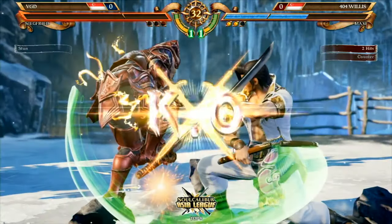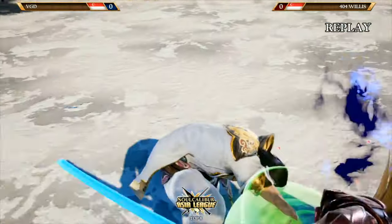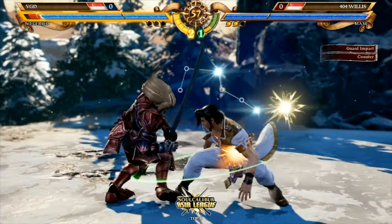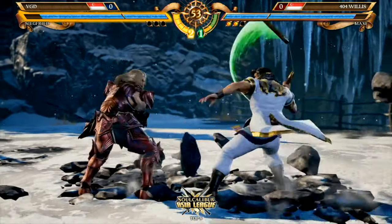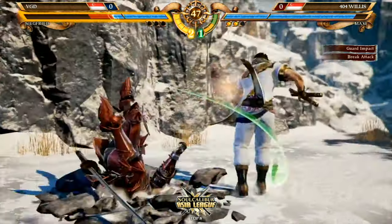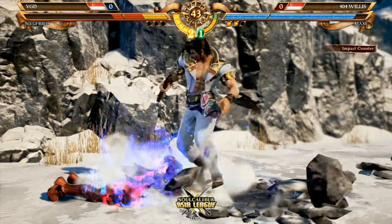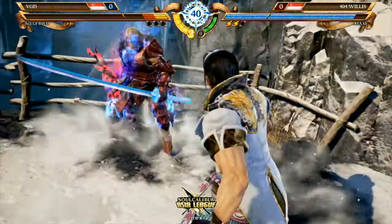Now he tried to go for his soul charge burst, which unfortunately got snuffed by Willis when using up the charge. Putting VGD in quite a disadvantageous position now, down in rounds. VGD is strangely not opting to use his meter right now — we have seen that he favours trying to interrupt with the critical edge. There you go, gut crush, and here we go — a critical edge!